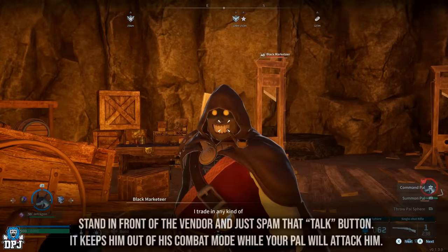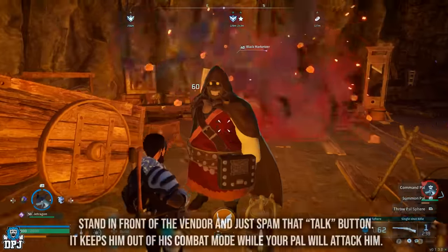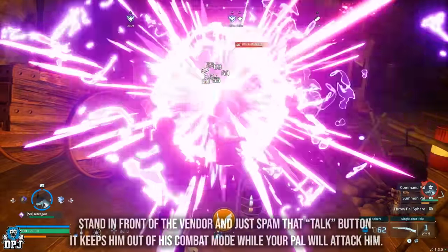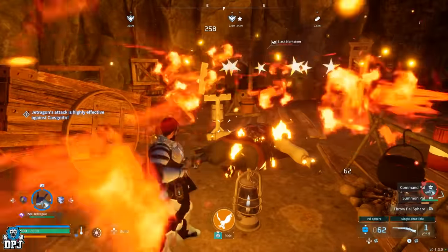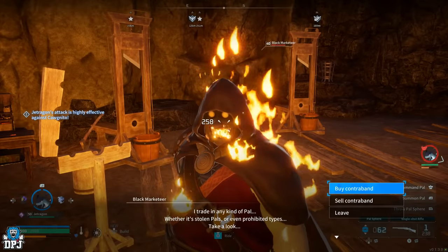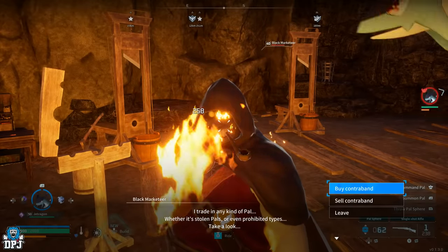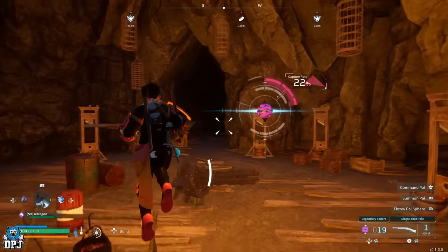What you need to do is simply attack him then talk to him at the same time with your pal out. Obviously the pal needs to be in attack mode. What will happen is he will freeze on the spot - if you time it right your pal will attack him, his health bar will drop down and he ends up dying. You get those gold keys, then simply quit out of the game, load back in and rinse and repeat. Personally this isn't a glitch I need to exploit, but the next one featuring this guy is much better.